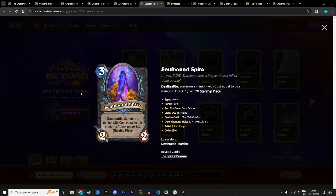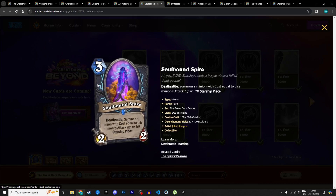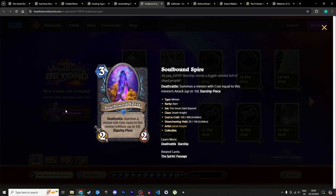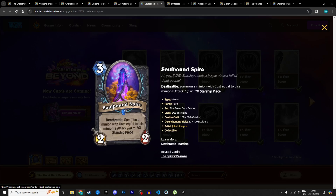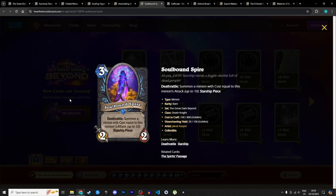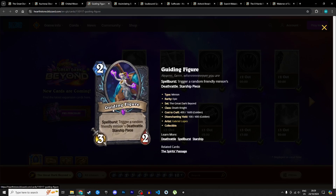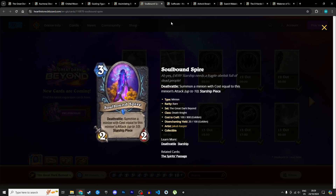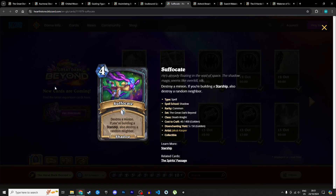Next we have another starship piece: the Soulbound Spire, a 3 mana 2/2 with deathrattle — summon a minion with cost equal to this minion's attack. At base level when it dies it summons a random 2-cost minion, but if you add it to your starship and it becomes really big — say 10 attack — you're getting a 10-drop when your starship dies. It's a 3 mana 2/2 that summons a random 2-drop on its own, which isn't exciting, but as a starship piece it's really nice. I'm giving it 3 stars in Standard and 2 in Wild.